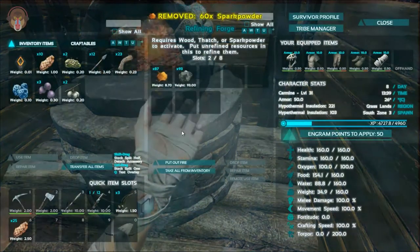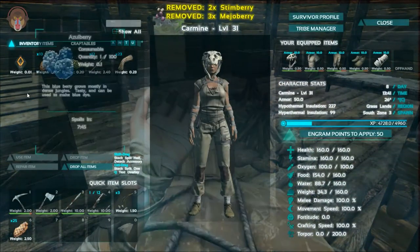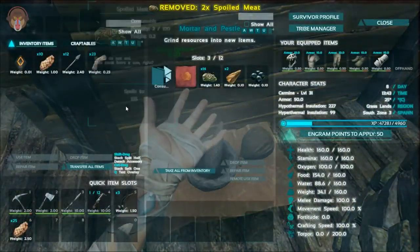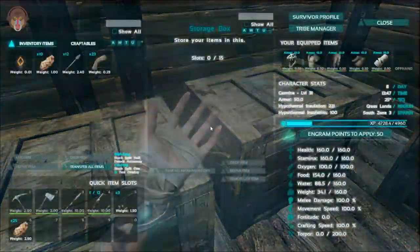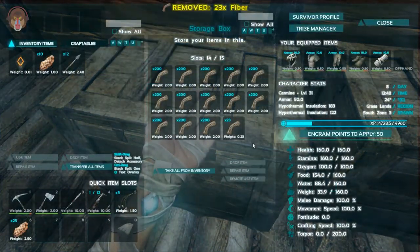That is not going to be enough - I still need more berries to make narcotics. Let's just get rid of these things and do some inventory management. Put that away and let's go ahead and put that in. There we go, awesome.